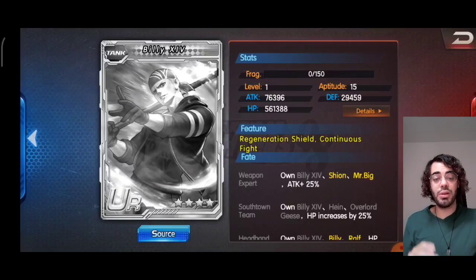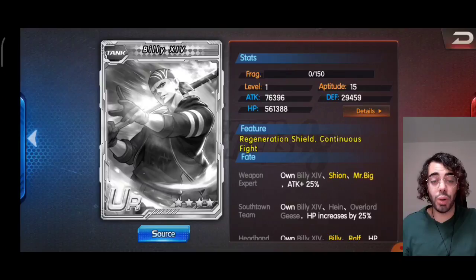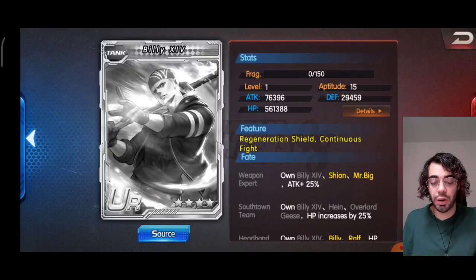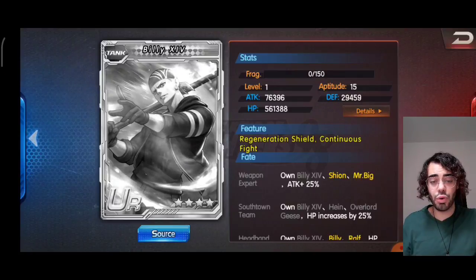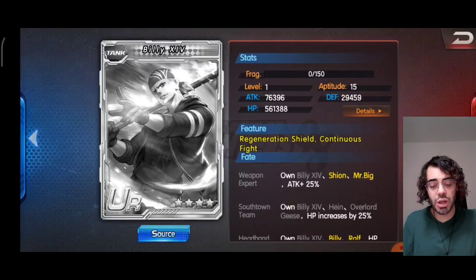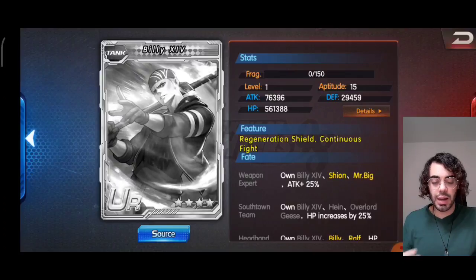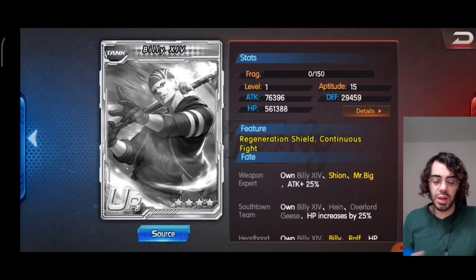Billy 14 has been seen a lot in the Chinese server and we're going to see him in Global for sure. He is a pretty good tank at this stage of the game and can survive for quite a while, so no regrets if you want to go for him. Keep in mind that other tanks are coming — like Vers and Orochi Yashiro — but it's all about picking what you really need. He is definitely a good option. Front row, of course, because his main role is a tank and he also gains a buff when in the front row. He doesn't require a specific team and isn't a requirement for any specific meta, but he's a great character overall and recommended.